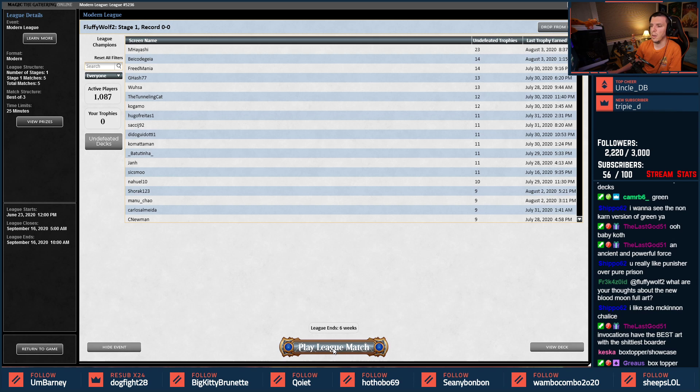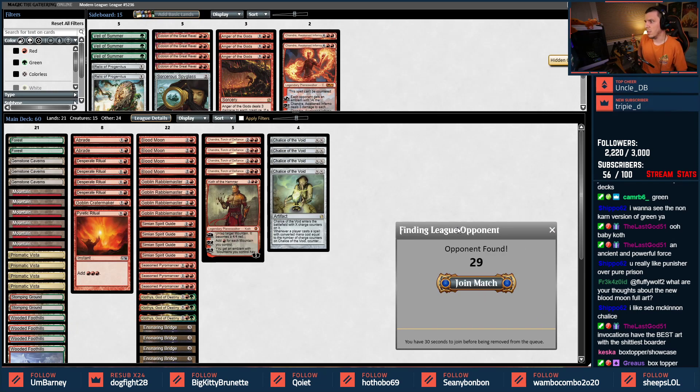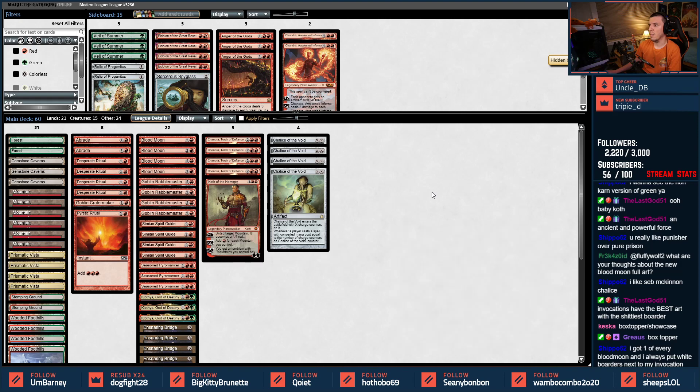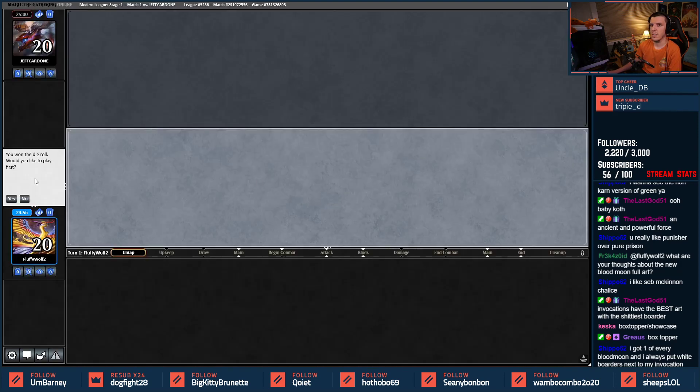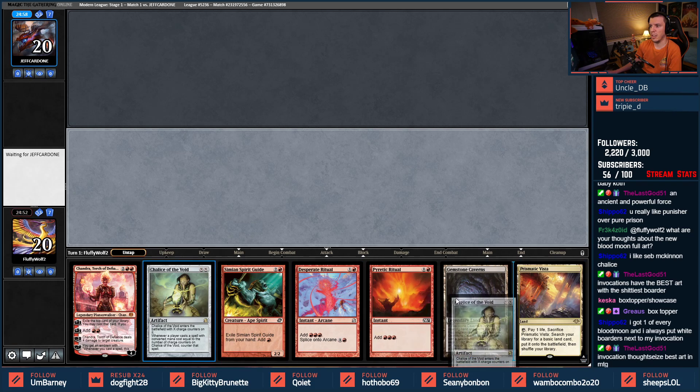Green got a three-one tonight! Box topper showcase top loader — you got one of every Blood Moon. I always put white borders next to my invocations. You're a silly person. Alright, let's keep going — this is a sweet little beginning to our adventure here.